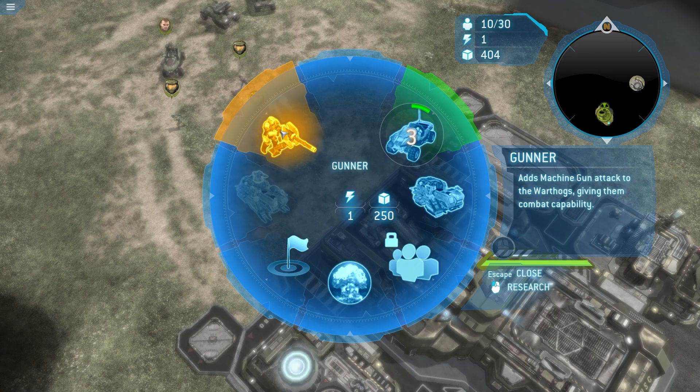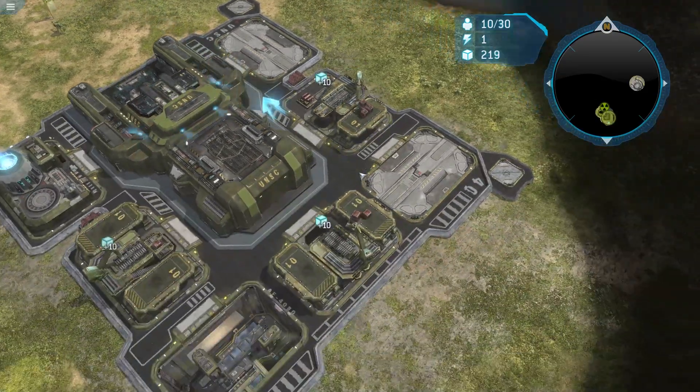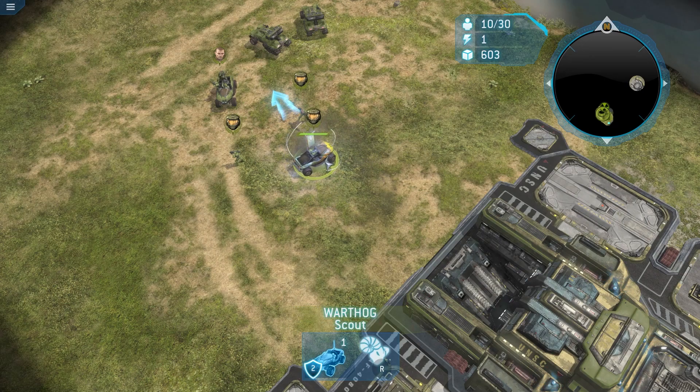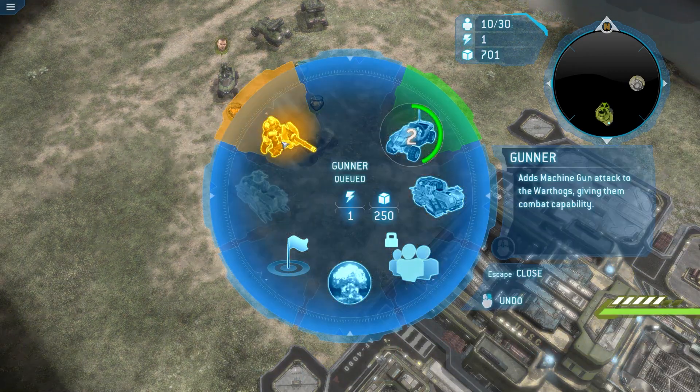Is it three of them? One for each of the Spartans. I'll get the gunner queued as well. Warhawk, taking command. My R button works — there we go. Now this is a Spartan hog. Feeling fine. I guess it doesn't really mean anything until the gunner gets researched, but...